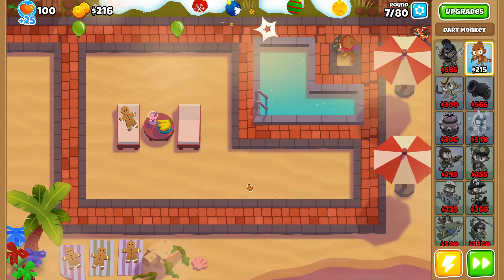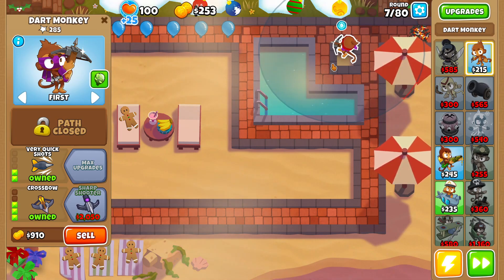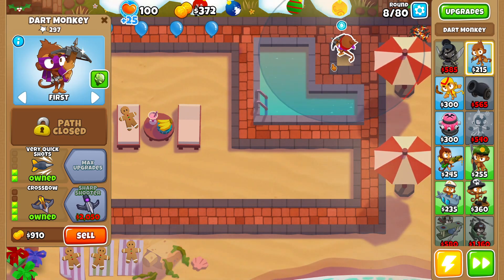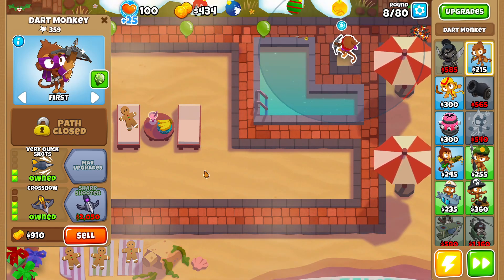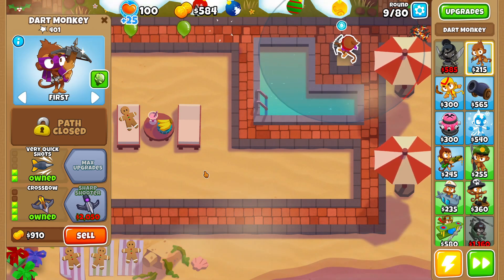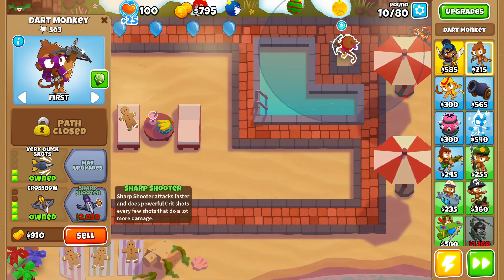Because I don't want to struggle against purple balloons, I'm going to use a dart monkey up until the point where we can buy our monkey buccaneer. It shouldn't take too long to afford one, then upgrade it up to a cannon ship. We'll probably stick with our dart monkey all the way up until round 28, then sell our dart monkey, grab the monkey buccaneer, and after we get the monkey pirates we should be pretty much good for the rest of the game.